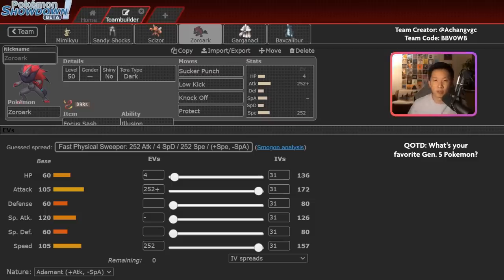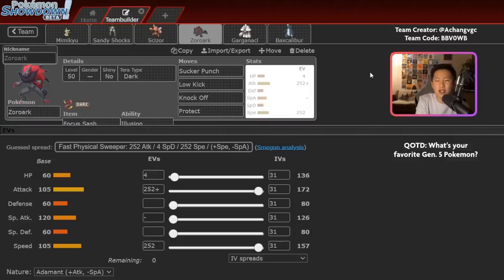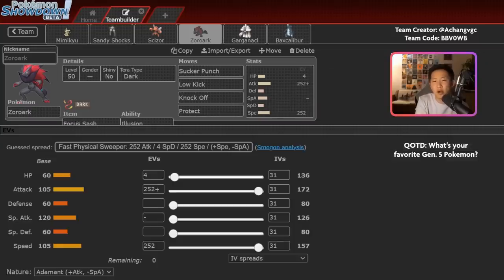We have to start with Zoroark, of course. The main reason you'd want to use this Pokemon is because of Illusion — it's a really interesting ability where Zoroark disguises itself as the last Pokemon in the party until it takes direct damage. So if you lead Zoroark, whatever Pokemon you select as your fourth and final Pokemon is the one you transform into. The idea is you can transform into something your opponents think is more passive, like Garganacle, making them feel safe on turn one, then catch them off guard with Knock Off plus a strong attack like Thunderbolt or Earth Power from Sandy Shocks.